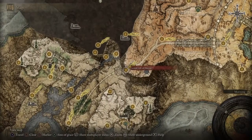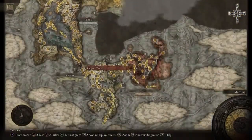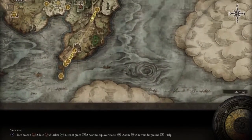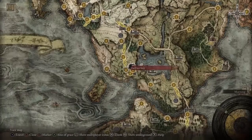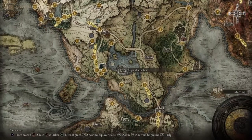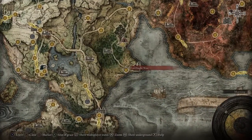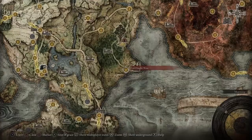So the Dectus lift is here, the Grand Lift of Dectus. The first medallion piece is actually all the way back at the start of the game, first step. The Dectus piece is at the closest site of grace, and it's at Fort Haight.